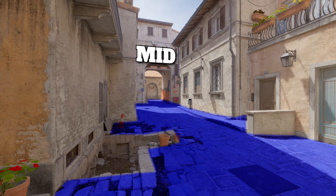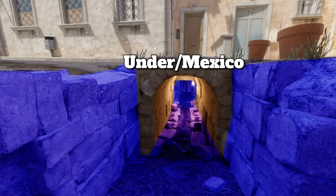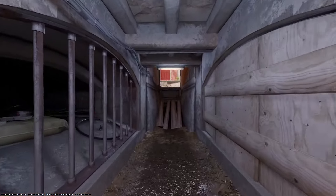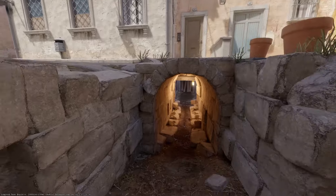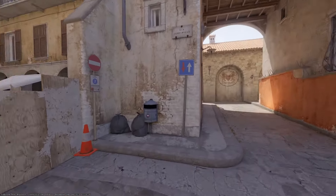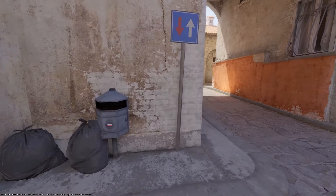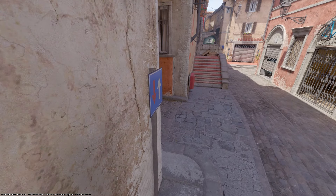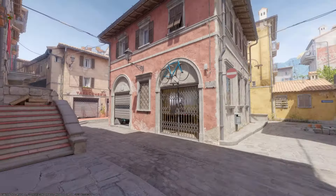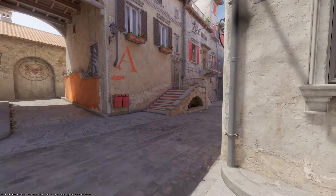Let's go on over to mid and learn some of the callouts there. First is Mexico or under — new players call it under, old players call it Mexico. This allows you to go from mid to second mid or vice versa. Then as T side working up to mid, this is trash bags on the left side. Terrorists can actually jump up off the trash can for an angle, so be careful. And there's a brand new callout — I would call it bike shop. Then we have stairs or mid stairs.